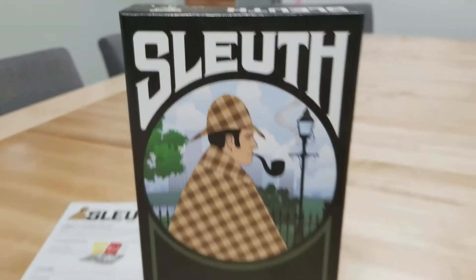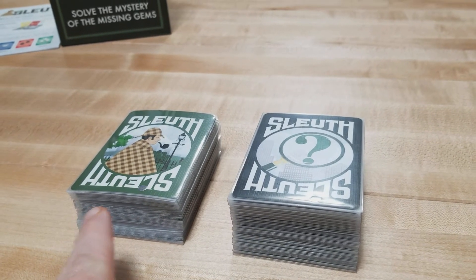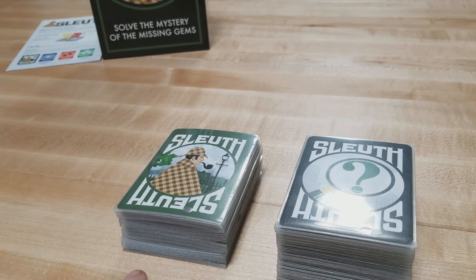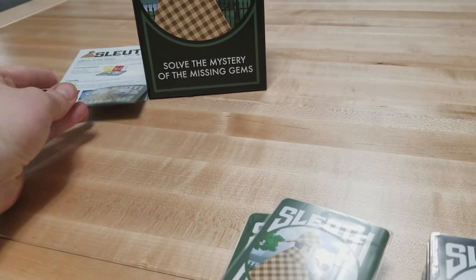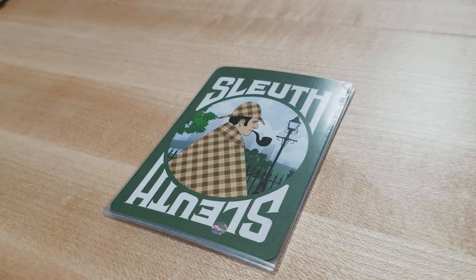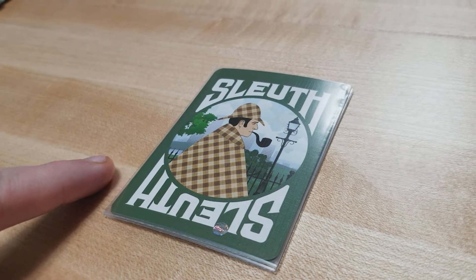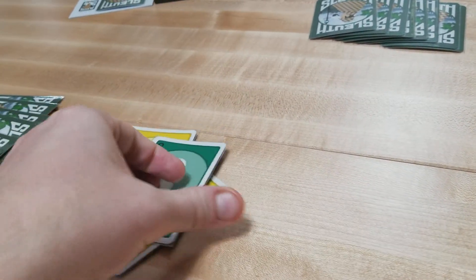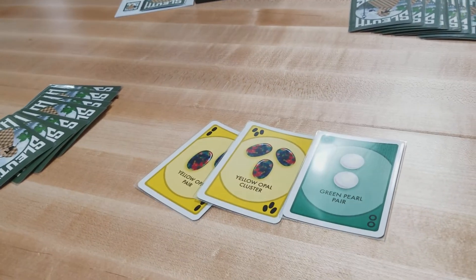To set up Sleuth, first set out the two different types of cards: the gem cards and the search cards. Shuffle both decks. There are 36 gem cards in the game; randomly remove one — this is the gem that all players are trying to deduce. Next, deal all the gem cards evenly to each player. For a four-player game, depending on the player count, you may have some remaining cards; simply turn these face up so they are available to be seen by all players.